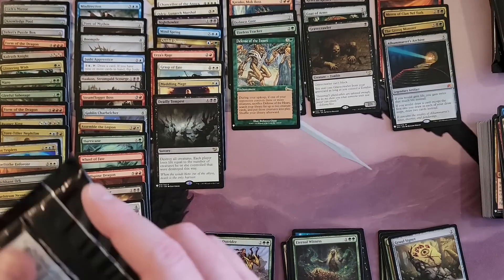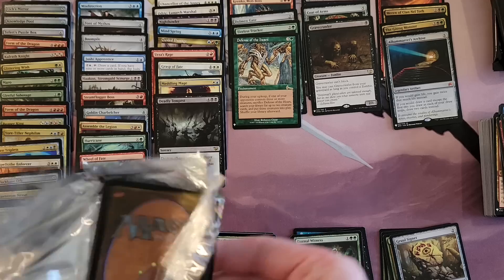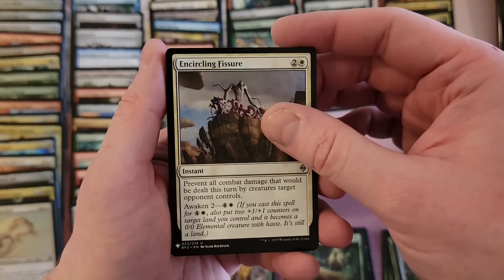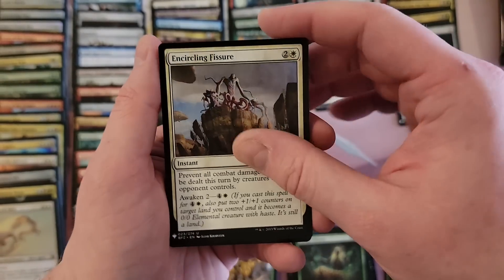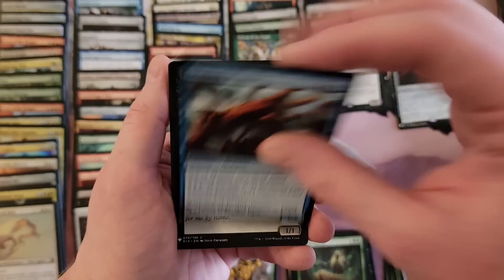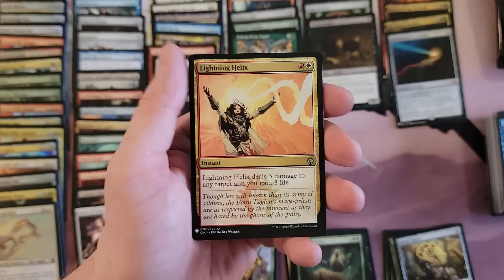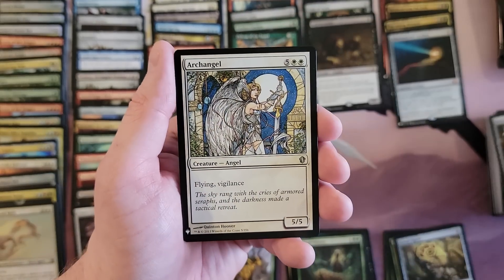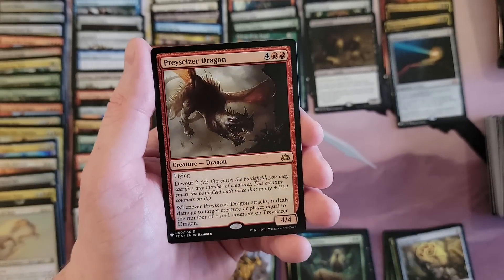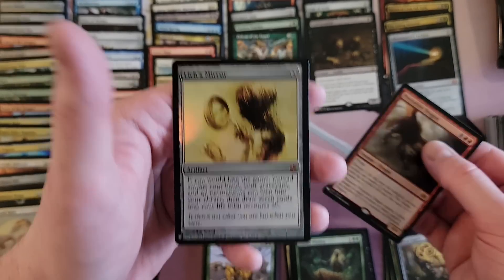Four packs left folks. At this point we need a Mana Crypt. Actually, wasn't Mystic Study in here too at common? Of course, common in this set doesn't really mean common. Lightning Helix, Sorcerer's Broom, Archangel. Prey Caesar Dragon from Planechase or whatever they called those sets. And a second Witch's Mirror — duplication.